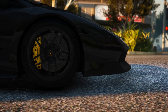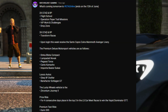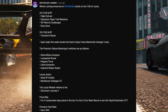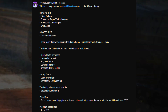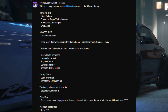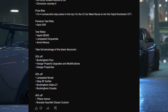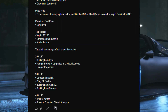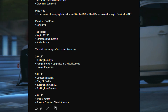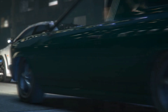Last but not least, don't miss out on the amazing discounts available this week. Enjoy a generous 20% off the mighty Buckingham Pyro, as well as hangar property upgrades and modifications. Take advantage of a fantastic 30% off the Lampadati Novak, the Obey 8F Drafter, the Buckingham Alpha Z1, and the Buckingham Conada. And for those looking for big savings, grab an incredible 40% off the Pfister Astron and the Bravado Gauntlet Classic Custom.